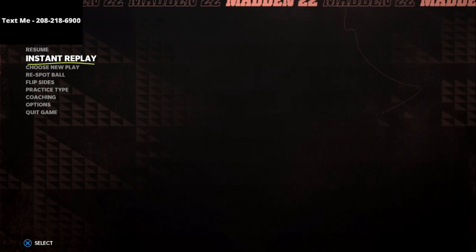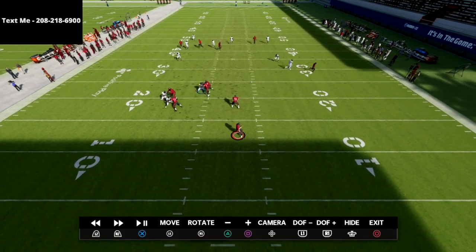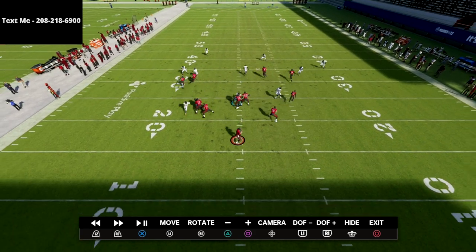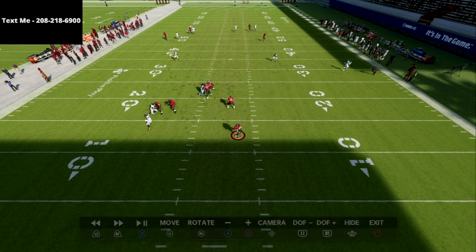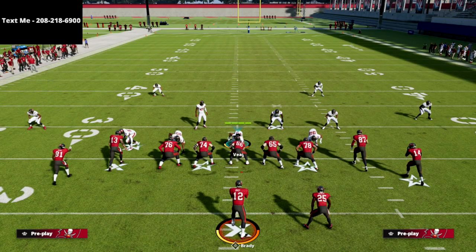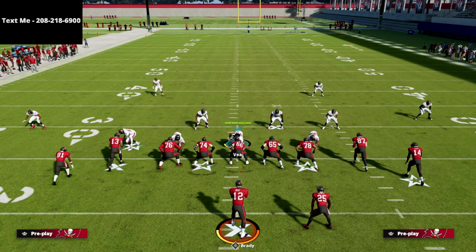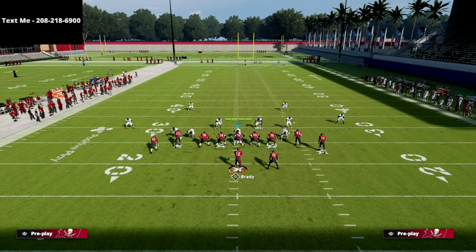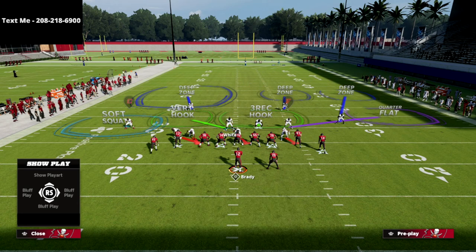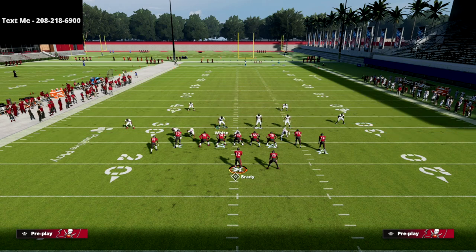If you take a look back again at this coverage, you'll see the inside quarter takes the tight end for the most part. I didn't put a cloud flat out there, but if I put a cloud flat, that takes it away. This is where you're in a unique defensive situation: if there's a crosser going from the short side to the wide side, make sure you're guarding him with your user.